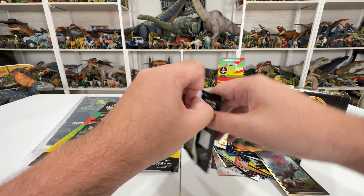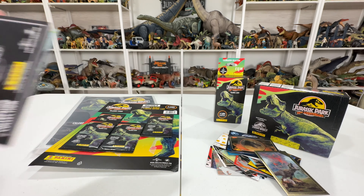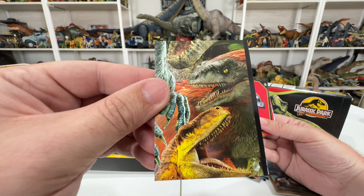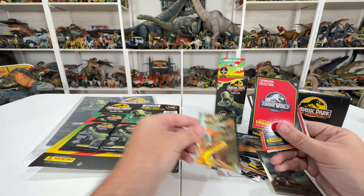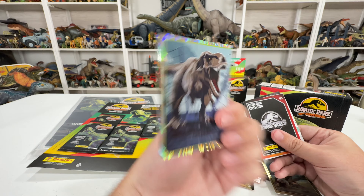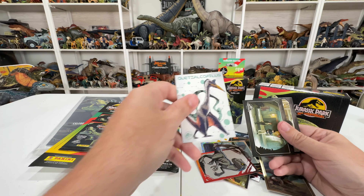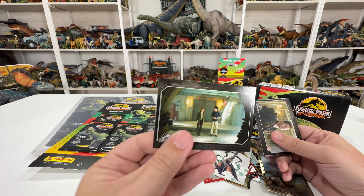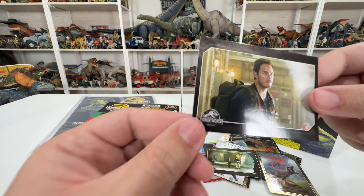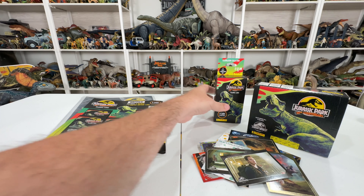I'm just so excited to open these up and see what I get — it's the fun of it. Looks like we have part of some sort of composition showing Therizinosaurus, Tiger, and Pyroraptor. We also have artwork of a T-rex stepping out, a metal Blue, a Quetzalcoatlus, Claire and Franklin talking in Fallen Kingdom, and another still from Fallen Kingdom with the logo in the corner.